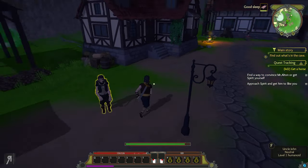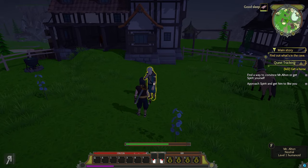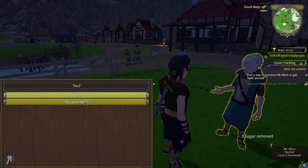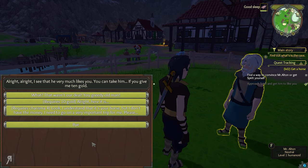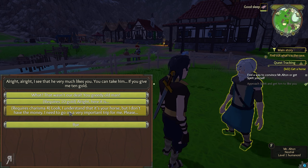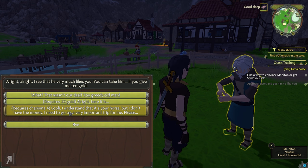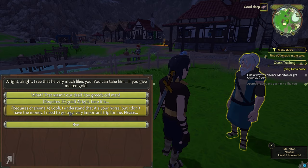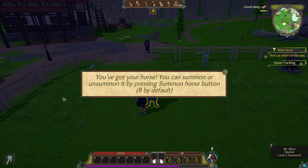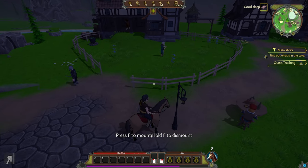The more charisma you have the better the prices at the marketplace — that's a pretty cool thing to know. I also now have a good sleep buff. Now I'm going to try to get Spirit to like us. We found sugar, so now we have the ability to approach the horse. The owner says Spirit very much likes me and I can take him for 10 gold — but I'm going to use my four charisma here because I have so much charisma. We've got the horse and now we are able to mount up. Fantastic — now we can ride wherever we like.